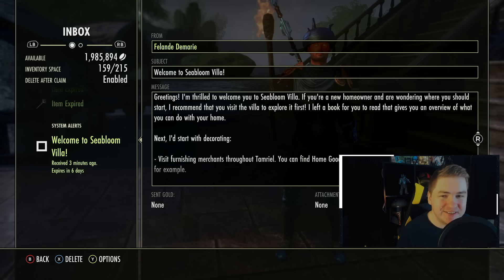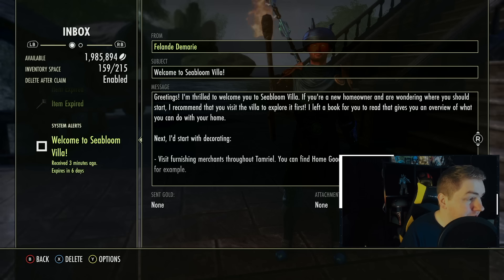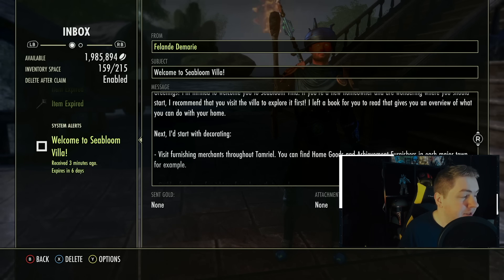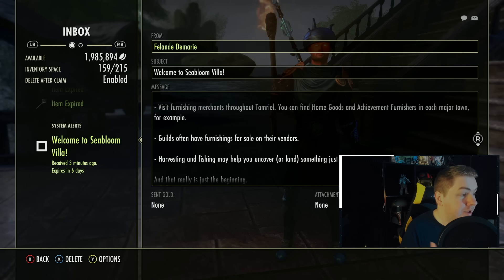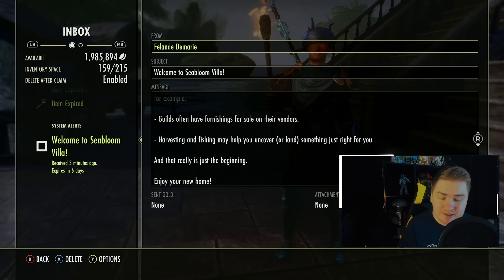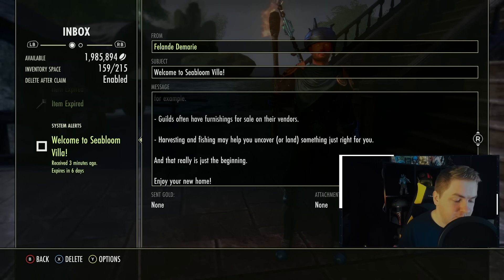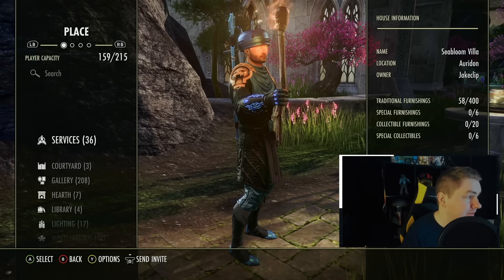Let's see it in-game because people are looking to see if there's value in the home. They give you a really nice message when you purchase this DLC — getting a piece of mail is not necessarily the selling point, but I really like this. It reads: 'Greetings, I'm thrilled to welcome you to the Sea Bloom Villa. If you're a new homeowner wondering where to start, visit the villa to explore. I left you a book that gives an overview of what you can do in your home. I'd start decorating — visit furnishing merchants throughout Tamriel, find home goods in each major town, guilds often have furnishings for sale, and harvesting and fishing may help as well.' I actually like when they give tips and pointers in the mail.